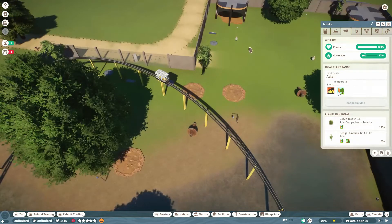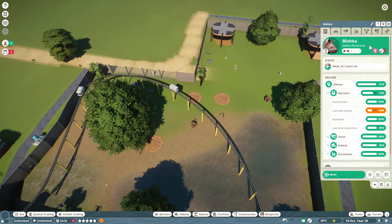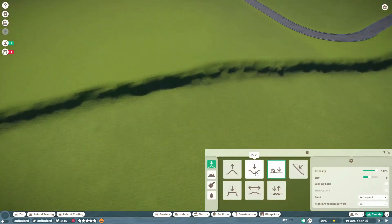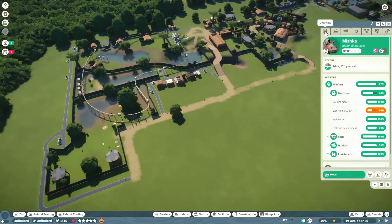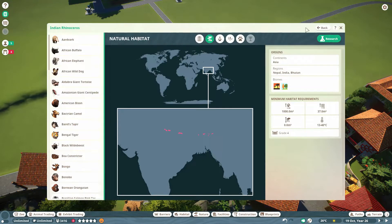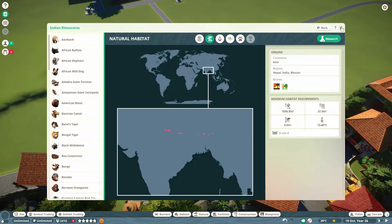The next thing we're going to do in this episode — which will see it out — is start our Indian rhino section. The Indian rhinos are currently over in the safari tour area, but they are in the wrong area. A lot of people are riding the transport rides at the moment, but there must be a glitch because people have just stopped riding them even though they're free. We want to get the Indian rhinos over here and happy in their own area.